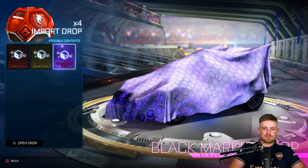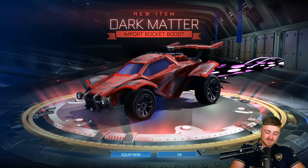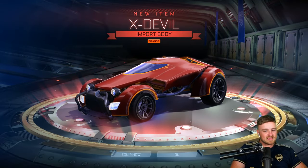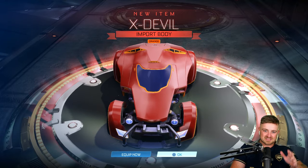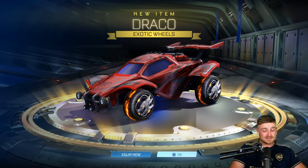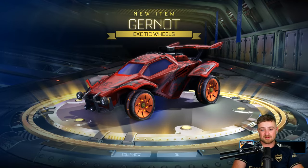We have four import drops to open. First one — come on — it's going to be the Dark Matter. October 2016, that one. This one is going to be the X-Devil — it's orange. If you look at the X-Devil from above, you can see a little smiley devil face — a little Easter egg for you. Third import drop — it's going to be an exotic so it can't be painted — it's going to be the Draco wheel, May 2017. Final one — it's going to be another exotic, so we will be getting a black market. It's a Gurnot wheel.